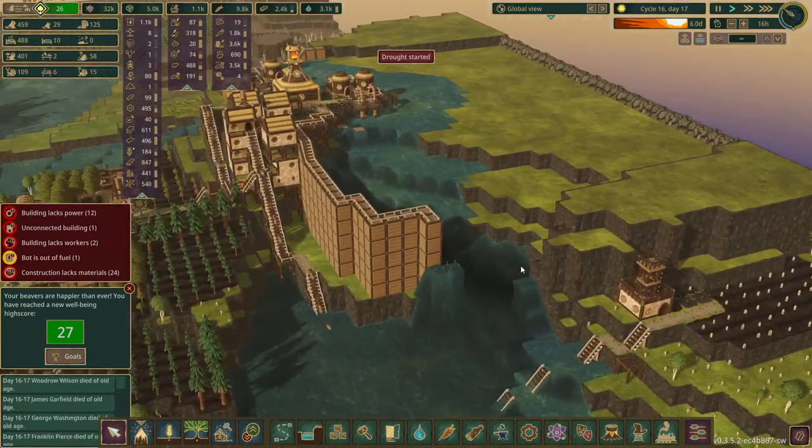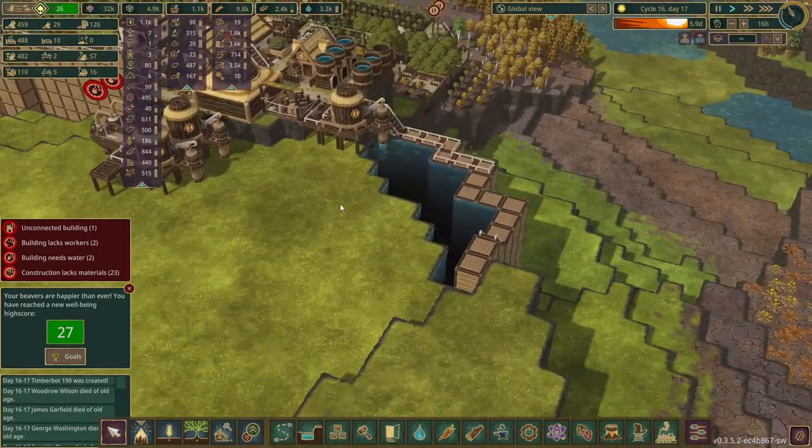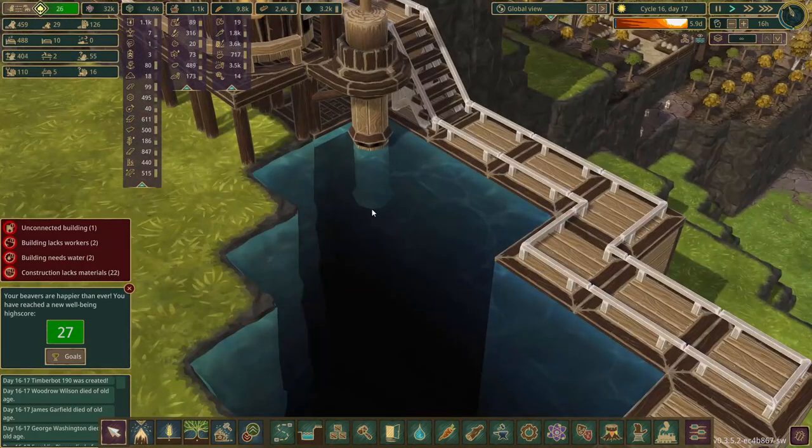We have all the dynamite set up because I want this whole area to be a farm for wheat for New York. The drought is starting and all the water is going away. We do still have this little pool and they're pumping the water out of it.